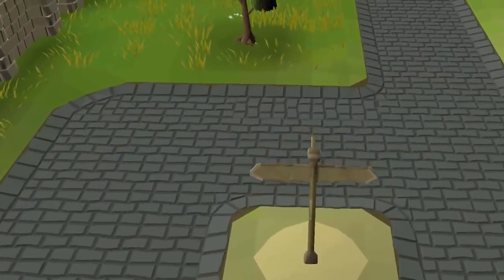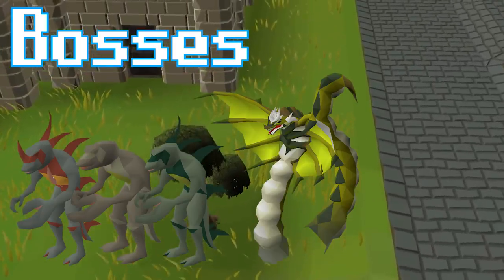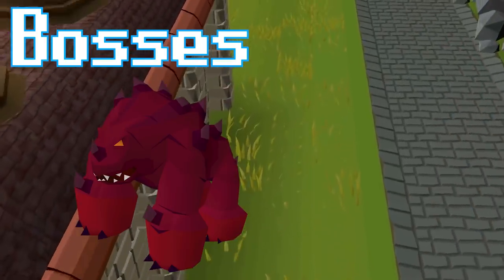This brings us to the fun part — bosses. Dagannoth Kings, Zulrah, Kraken, and the Deranged Archaeologist can all be found within the Restricted Zones, as well as Jad and Zuk.